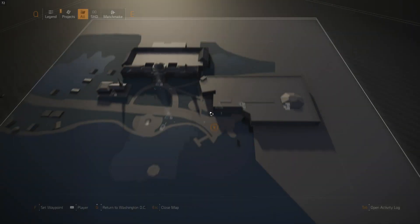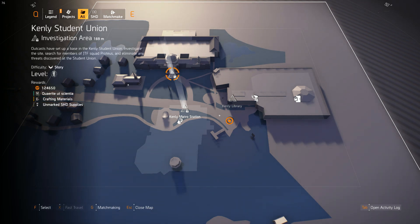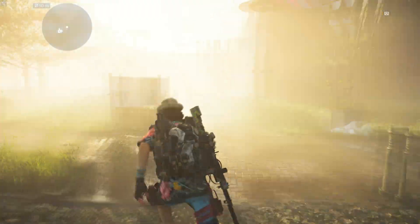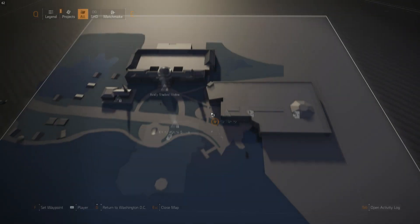In order to complete and get the Diamondback exotic weapon, you can see here you still have Kenly Student Union locked, Kenly Metro Station locked, and the last one is Kenly Chapel. The Diamondback will be inside Kenly Chapel. So let's go to Kenly Library, which I'd like to show you today.